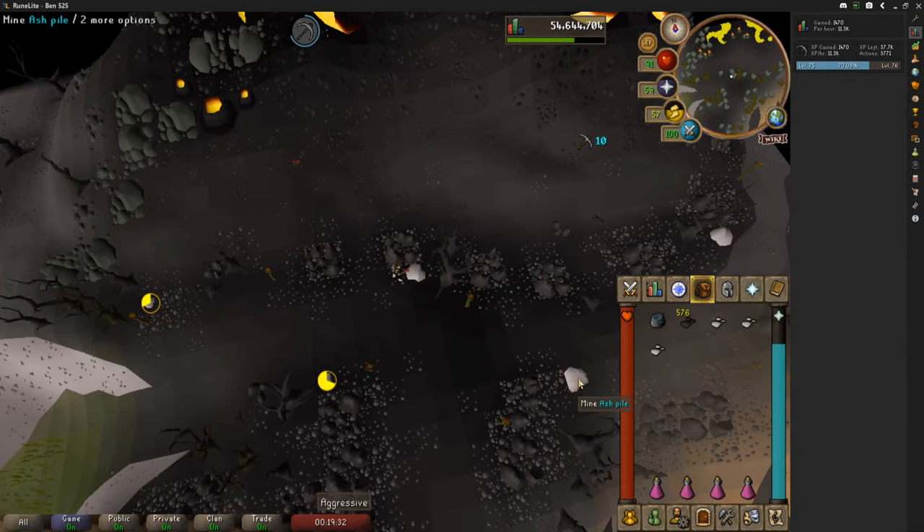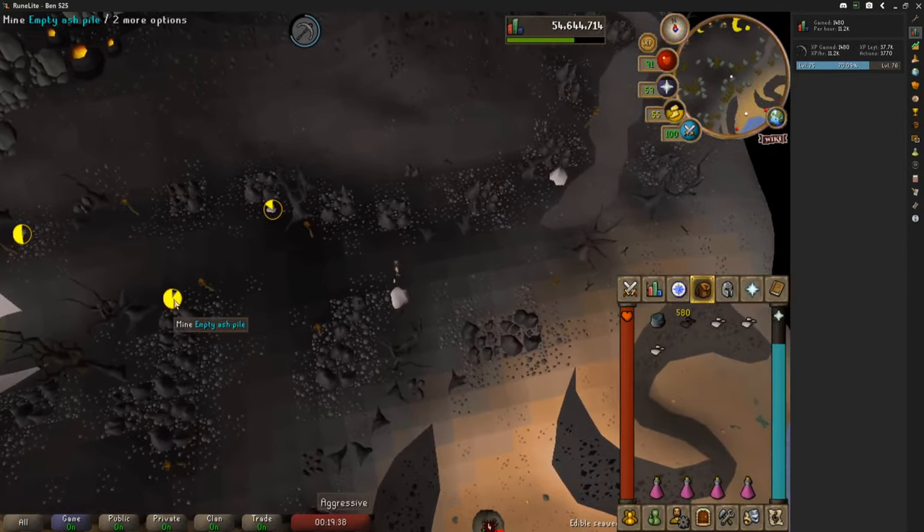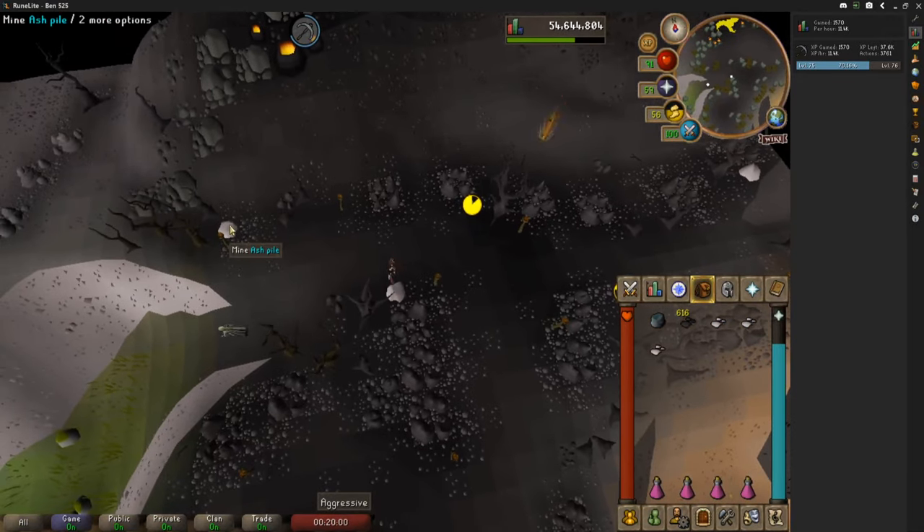I think I ended the video on world 521 so I hopped four times — it's no biggie really. I just paused the timer and unpaused it when I managed to get back to a world where there was nobody in, because competing for ash piles is probably not the best thing to do here.